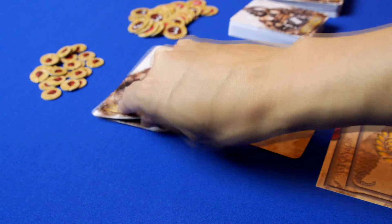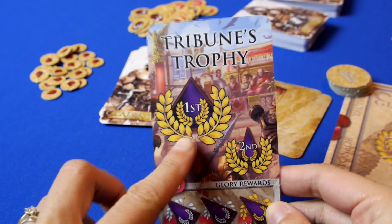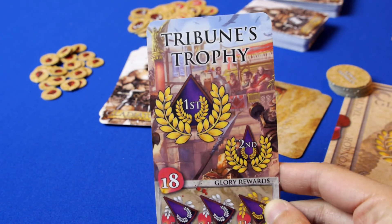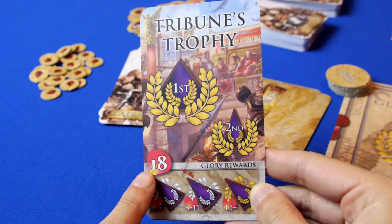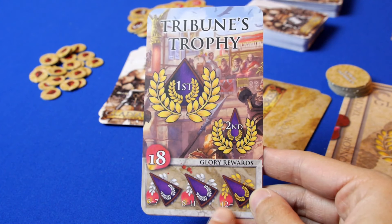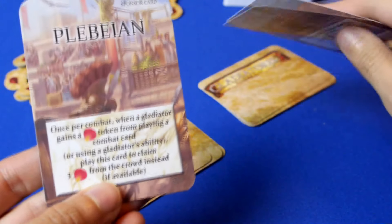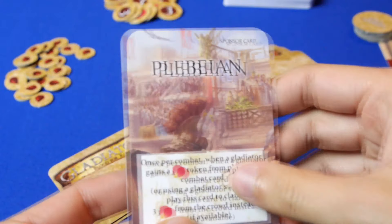Each round begins with an event being activated. Event cards show the glory rewards that first and second place will earn at the end of each round, the favor available to be gained during the round, and the glory that amounts of favor can be exchanged for. If playing with the sponsorship expansion, players will draw one card from each sponsor deck and choose one to keep. Sponsor cards have variable powers that affect the round in general.